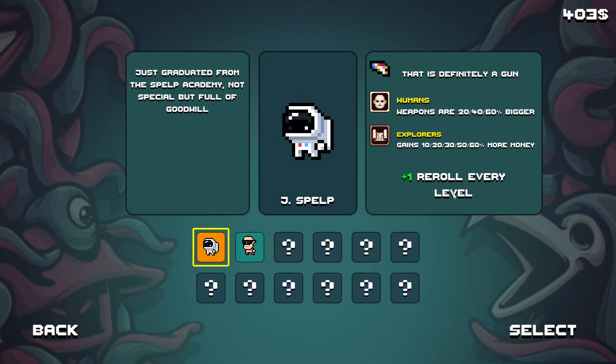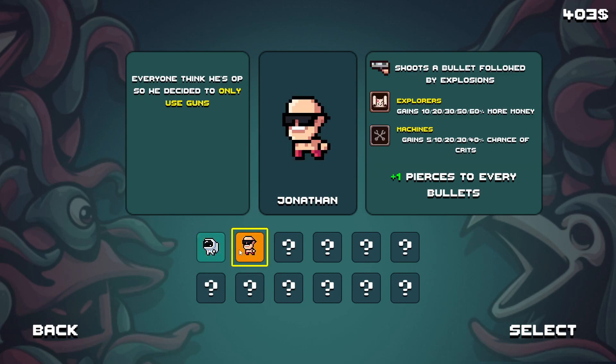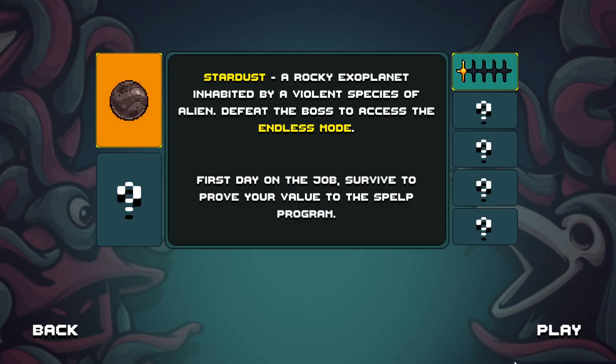Jonathan gets one re-roll every level and has an affinity for humans and explorers. I'm not sure what those brackets mean — there wasn't really an indication of leveling up these guys, but I have a theory. We just got a recruit crew member thing, so maybe you can get crew members with the same affinities and that increases something. Where do you get crew members when there's only 20 minutes? Everyone thinks Jonathan is overpowered so he decided to only use guns — he does pierce for every bullet, which is nice.